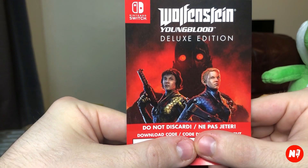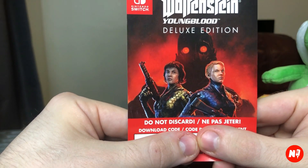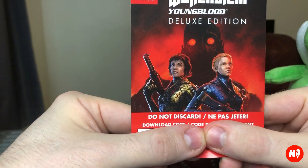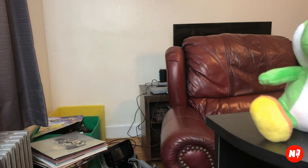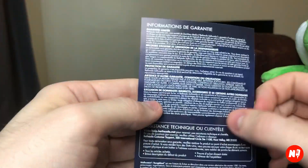Let me open it and check the codes — doing this sneakily. This is the paper that comes in it, the Wolfenstein Deluxe Edition. Yes, this is the download code. There's also another code in that little box on the bottom — I think that's the buddy code. Just some basic instructions on how to put that code in, plus the warranty information.